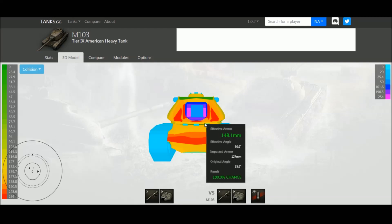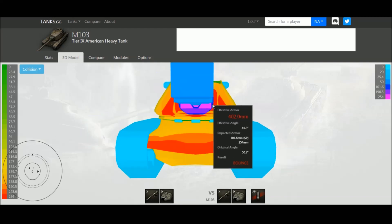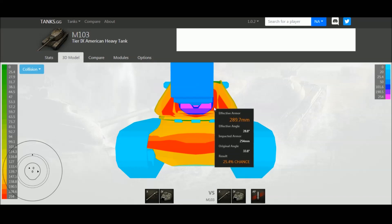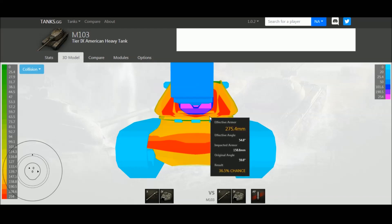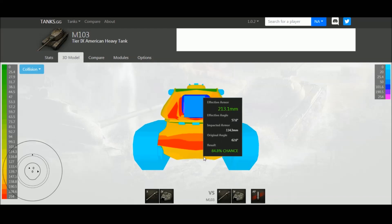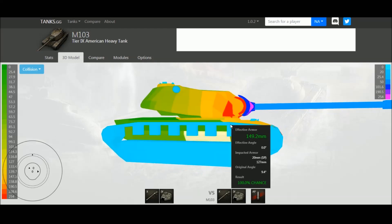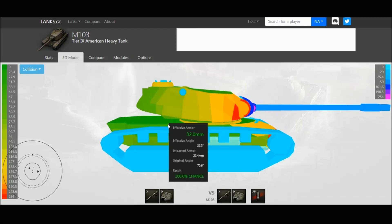There's also a very weak turret ring — only about 140mm — which is pretty much exposed across the front. If you're going head to head face-to-face with an M103, go for the turret ring. If you try for the upper glacis you may bounce; if you go for the front of the turret you may bounce; but the turret ring should be exposed if you're face-hugging. Frontally, this tank can have good armor at distance, but a player with good aim is going to be able to pen you through the lower glacis, roof, cupola, or turret ring.